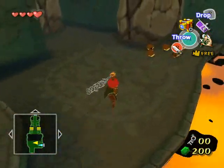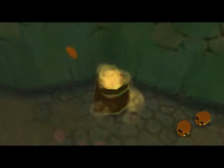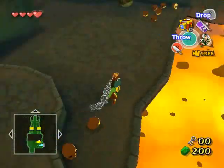This room usually gives me so much trouble and I did it on my first try by just running for it. That magtail usually gives me so much trouble — it gets to hit me, and then there's not much I can do except get burned in the lava and try again. But fortunately, that didn't even happen here.